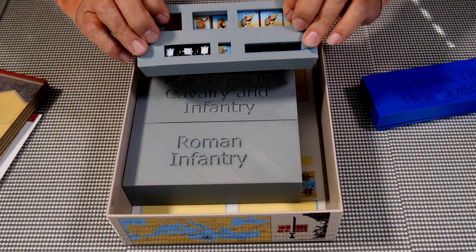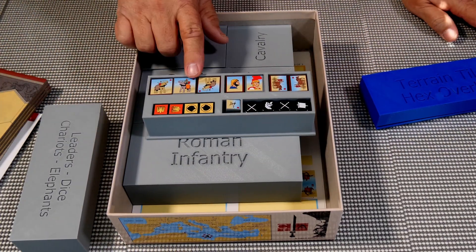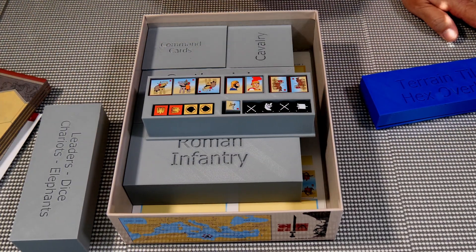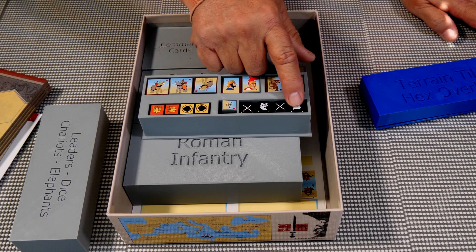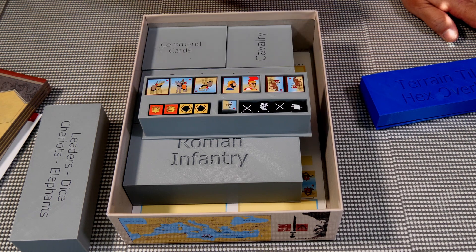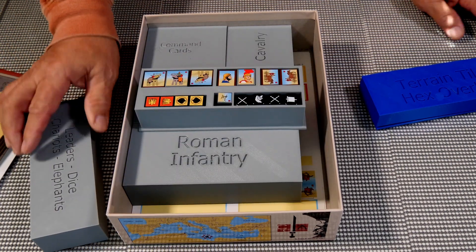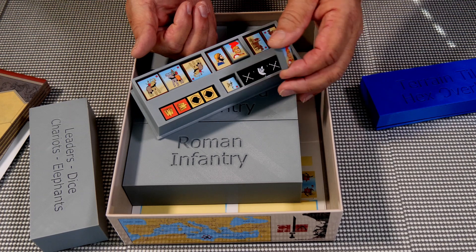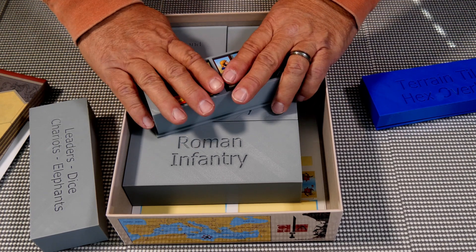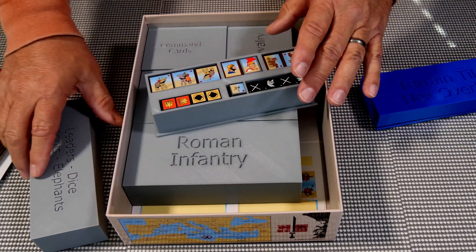Another box with cutouts in the bottom holds the elephants, leaders, chariots, dice, and the banners you collect for winning the game. It's easy to use - you just push out however many leaders you need, or hold the box over and dump out whatever you need, like all the elephants.